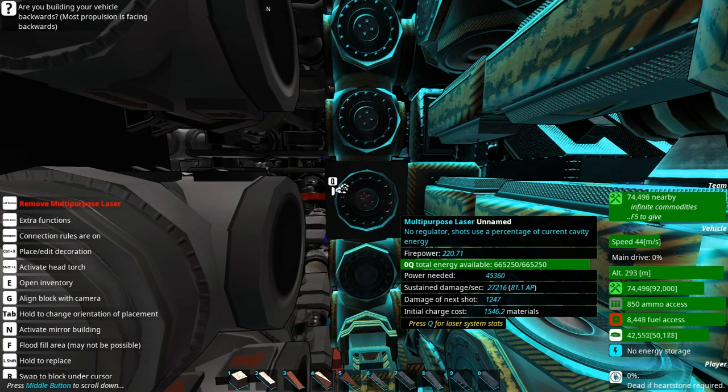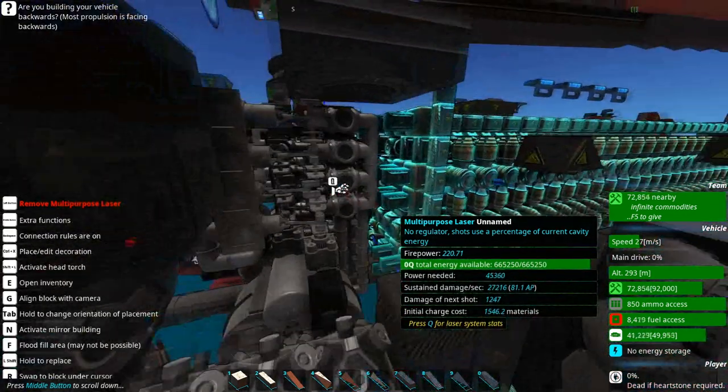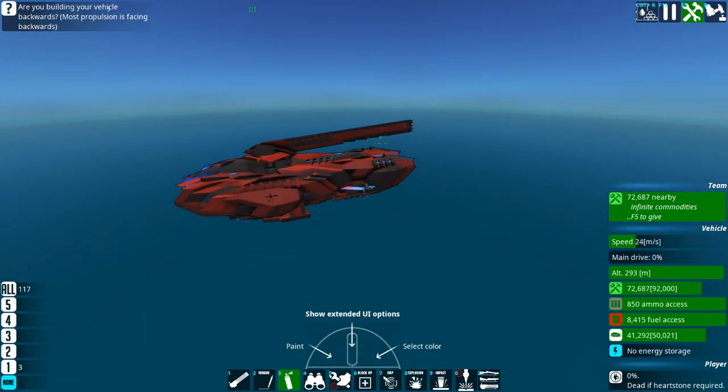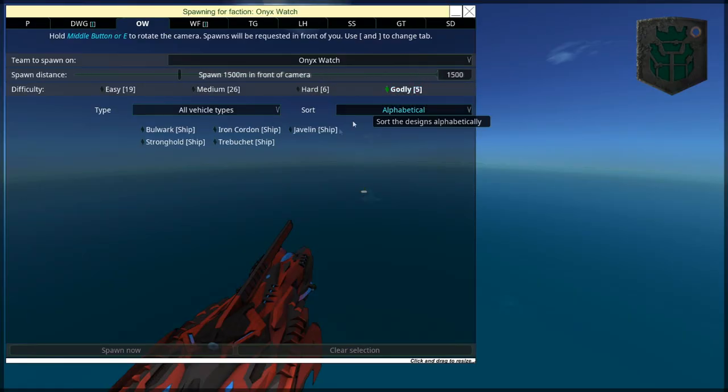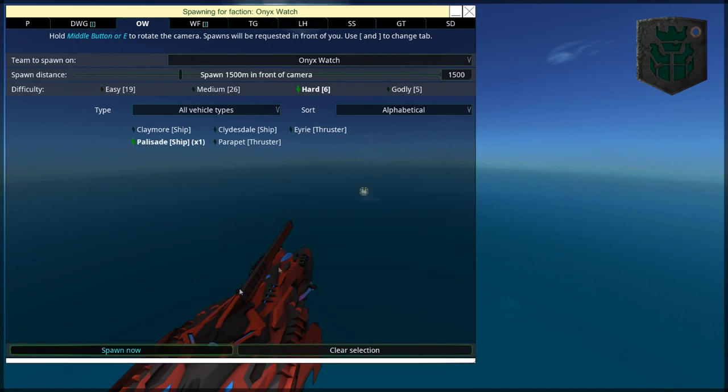In the first second of this laser finding its target, it's roughly 1200 times 40. Let me pull out my calculator — 1200 times 40 — so it does like 48,000 damage in the first second before it drops down. That is enough to rip seven percent health off an Eerie. Let's chuck in a Palisade — there it goes.